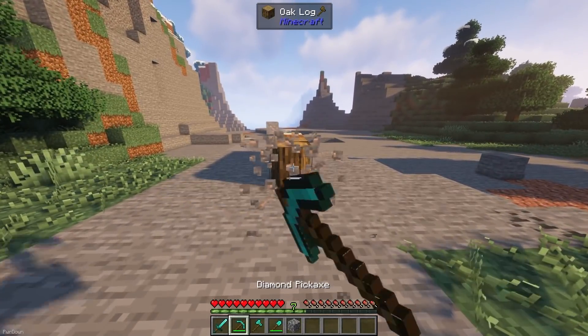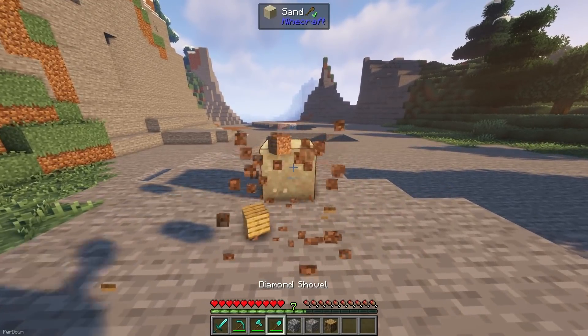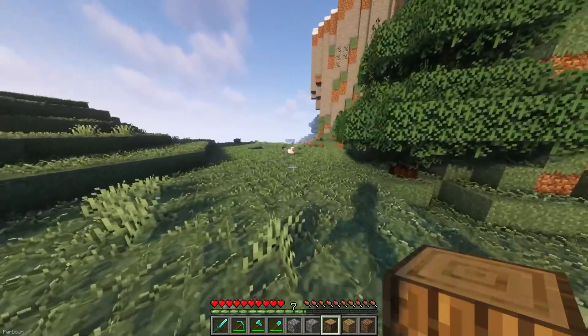Automatic Tool Swapping mods are great too. When you hit a block or entity, the correct tool will automatically be selected, which might save you a bit of time in the long run. I'll leave a link to both a Fabric and Forge version below.